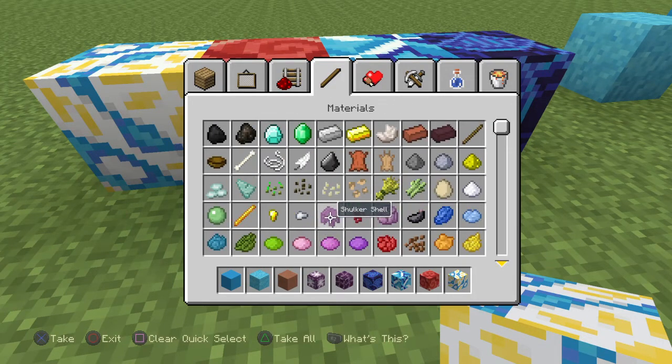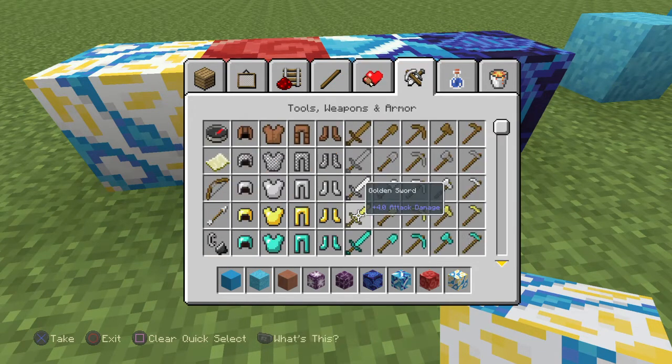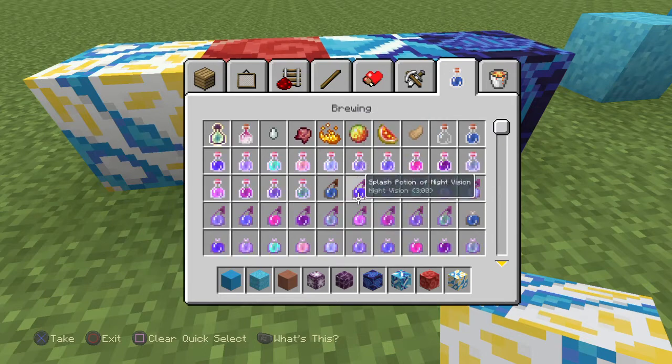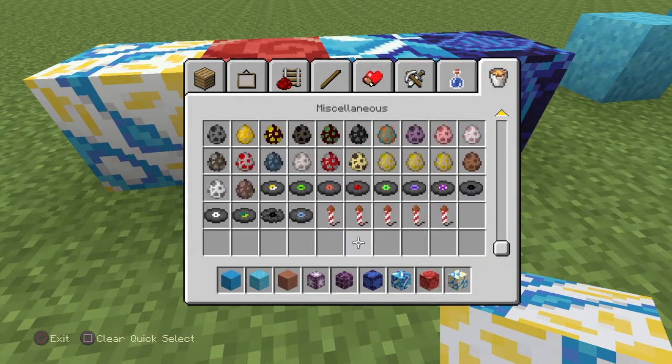They also did change the color of some dye. I don't really notice it too much looking into it, but there's probably a few changes if you look closely. And then other than that, the game is about the same — you've still got your typical arrows, potions, all that sort of thing.